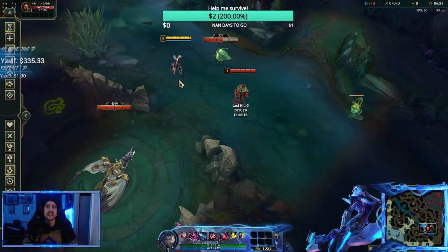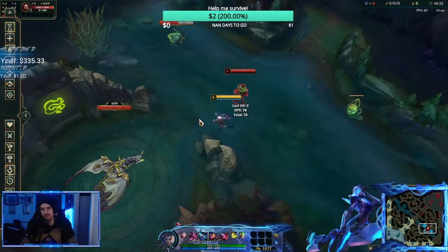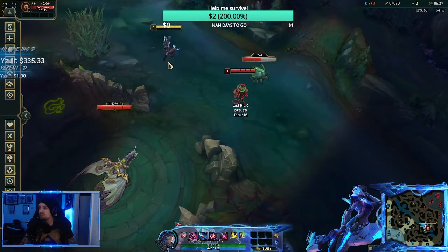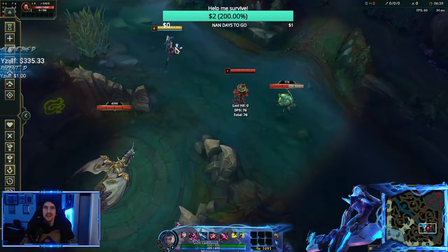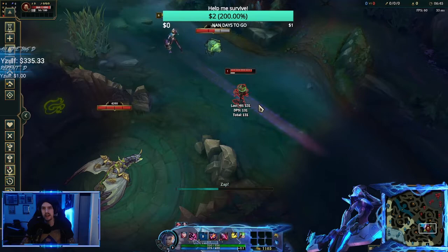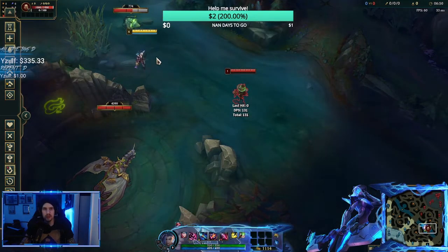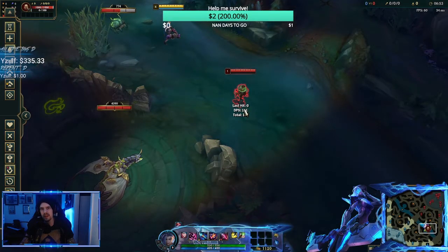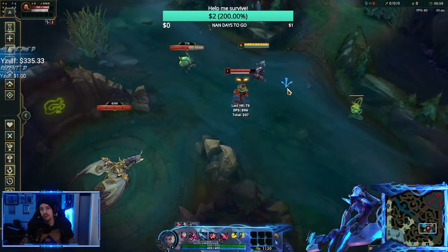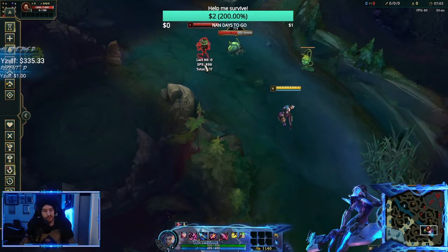The first thing I'm gonna show you is an animation cancel on her Zap using Flash. It sounds weird, but instead of standing still for about a second when you use Zap, you can cancel that. So let's say I'm chasing this dummy and I need to get closer — Zap, Flash. You cast Zap first, and when you see the projectile go out, you press Flash.